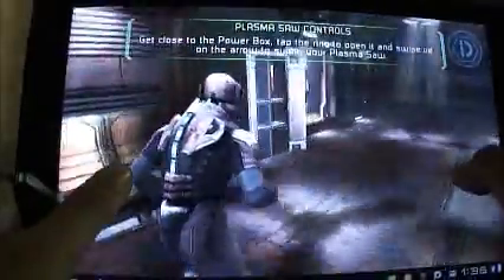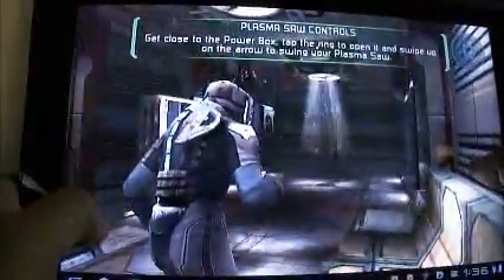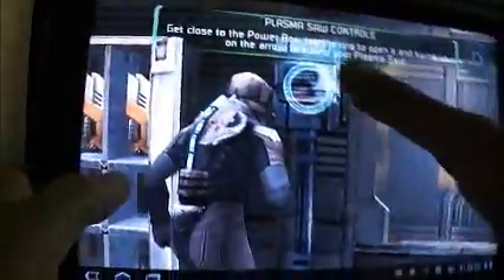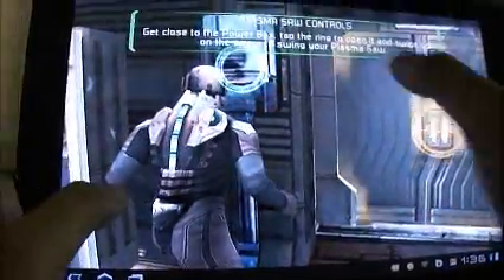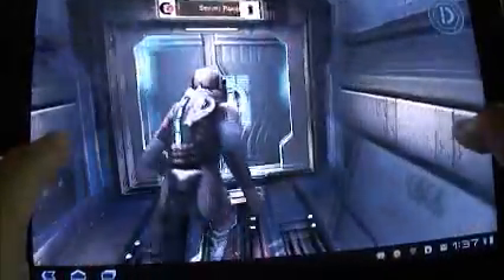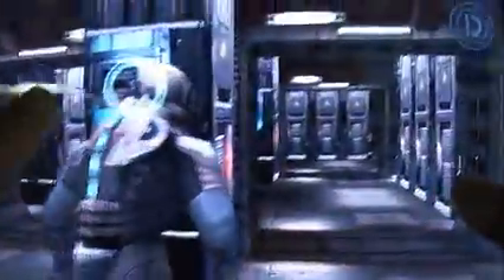So let's go. What we're doing here is vital to the cause. I'll be with you every step of the way. Start by using your plasma saw there to take out the power boxes in this room. There should be three of them.